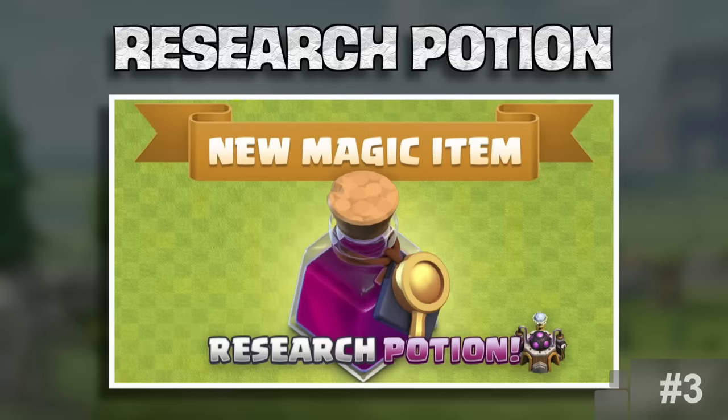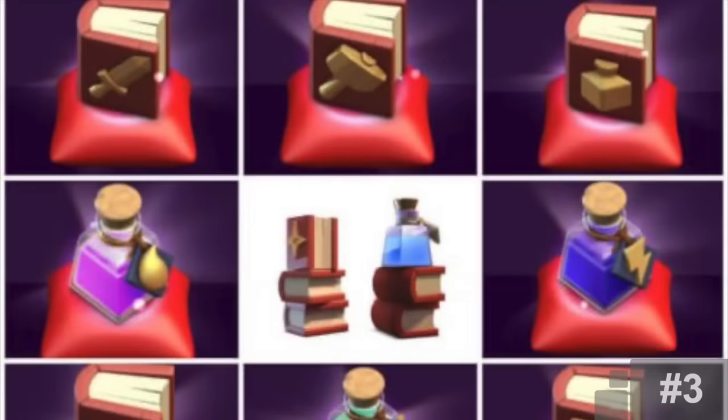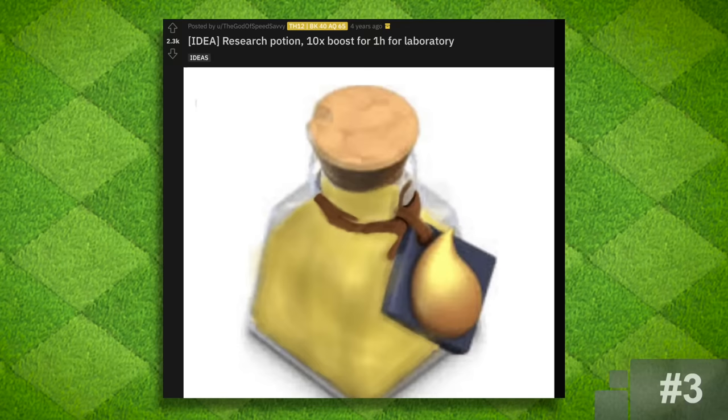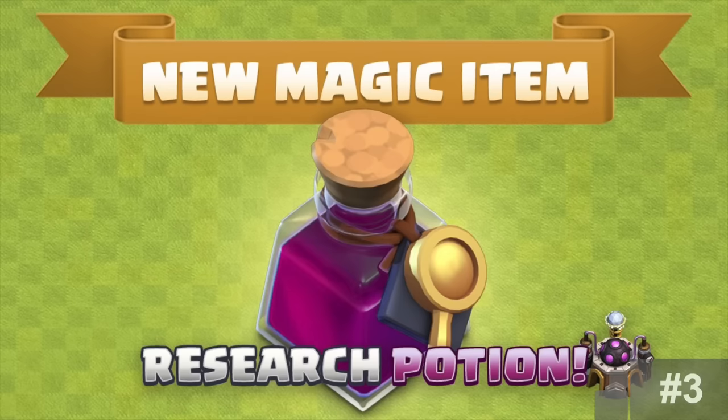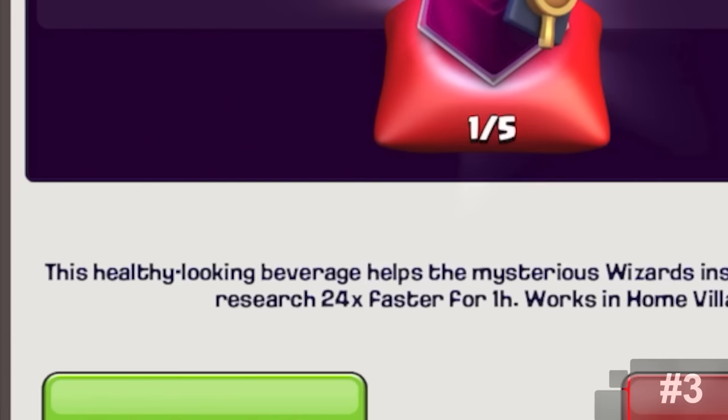It all started with a vision from the community of one day having a base that the clan contributed to, and that's exactly what we got — and some. Research Potion. Another idea confirmed to be based on community suggestions was another magic item. This was back in 2019 when magic items were still a new thing, and the community was coming up with all sorts of magic items. One of them was a laboratory boost that sped things up by 10 times for one hour. Surprisingly, Supercell ended up adding this exact thing about a year later in July 2020, but even better than the original concept — speeding it up by 24 times for the same duration.